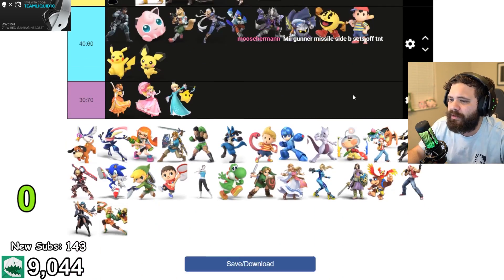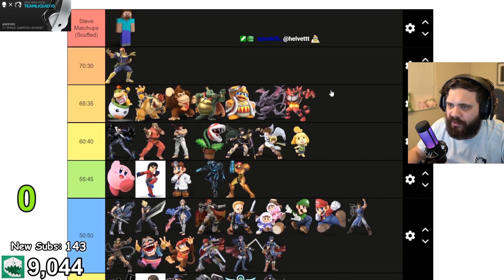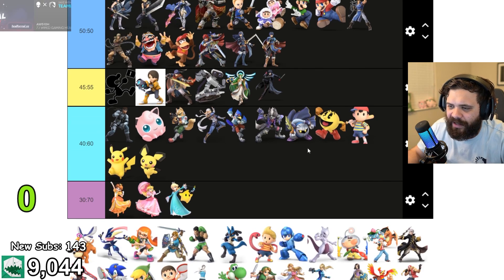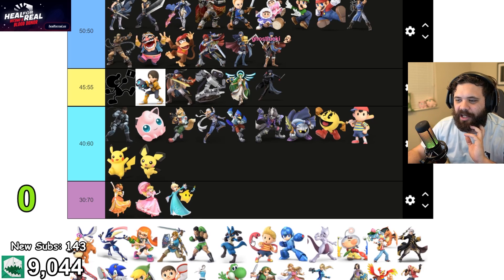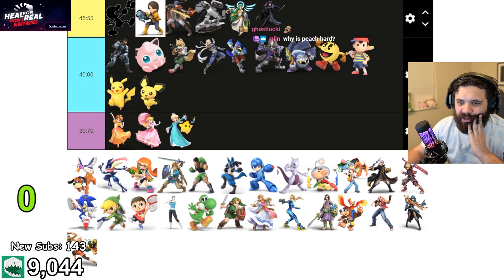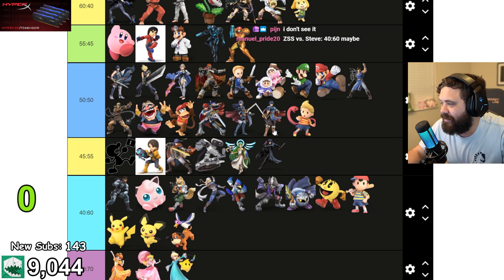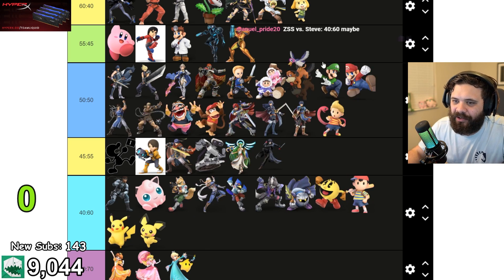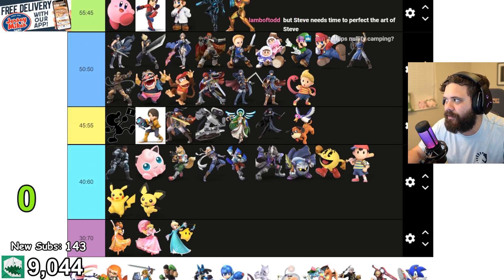Lucas — same category as Ness, but he has PK Fire to the side and a Zair. I think it could be kind of even actually. Duck Hunt Dog — they both can control their space; the can can get around Steve's stuff, and Steve has trouble catching Duck Hunt, so I'd actually say Duck Hunt slightly beats Steve.